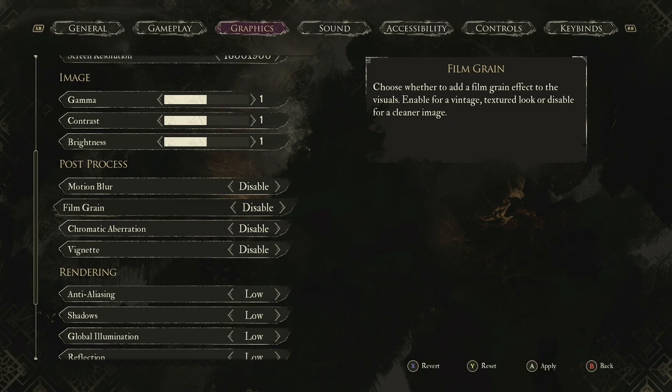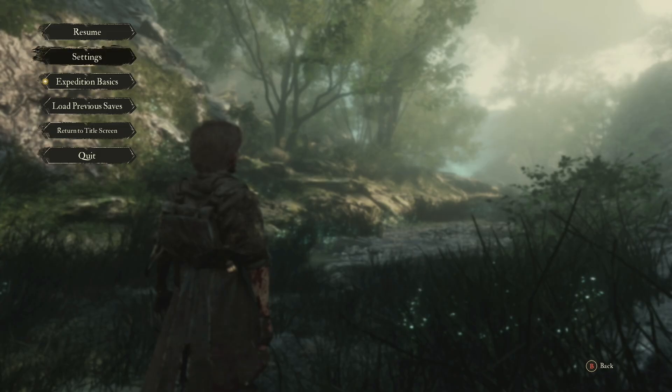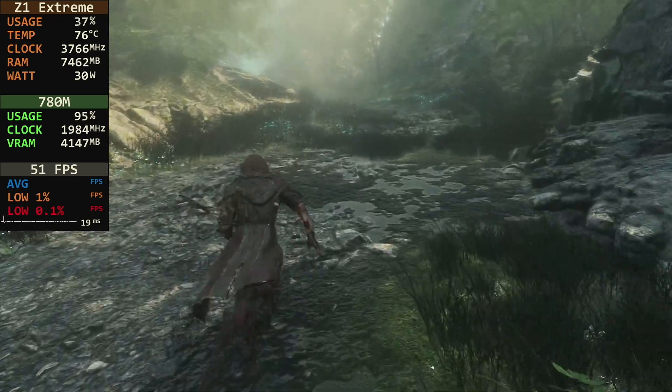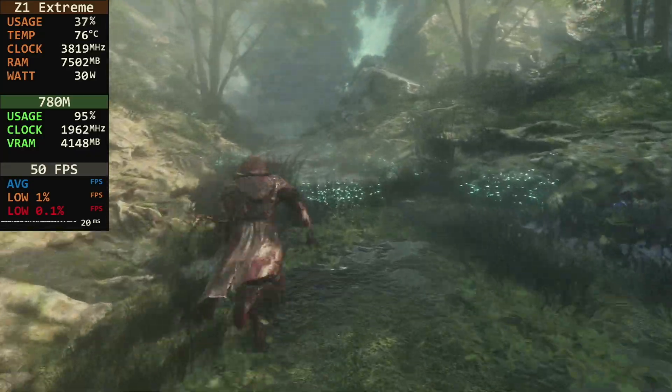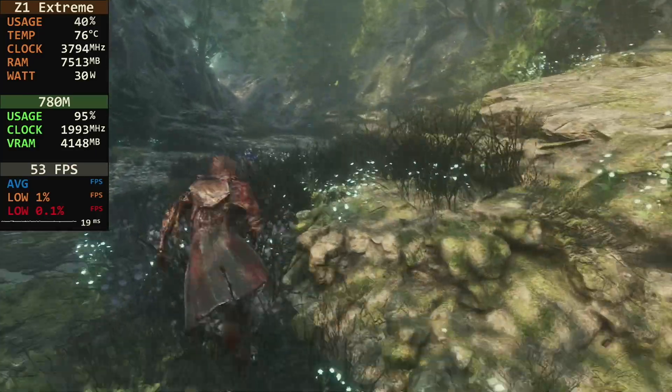And you can see here, if we go to the top, it is actually showing we're on the low quick preset. But if we back out of here and I pull the FPS counter up, you can see we're getting 50 FPS. And look at the pop-in — completely gone. I would say this looks way better. This is definitely how I would play the game.